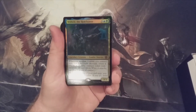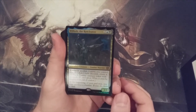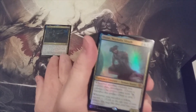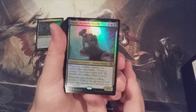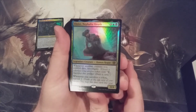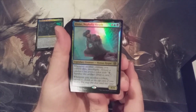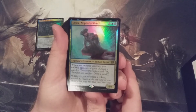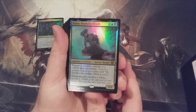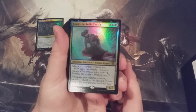So that's Wilhelt, who we were talking about at the beginning of the video — you are definitely going right into the awesome-to-discuss-later pile. And this is our second foil legend: Eloise Nephalia Sleuth. This is a human rogue for three and Dimir, a 4/4 body. Whenever another creature you control dies, investigate. That seems really strong.